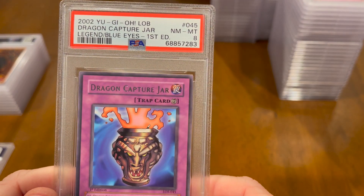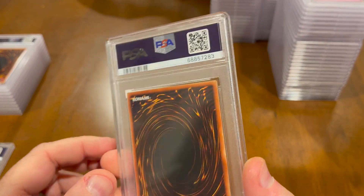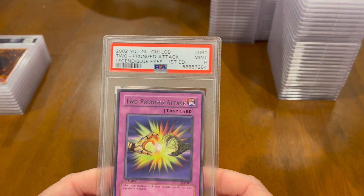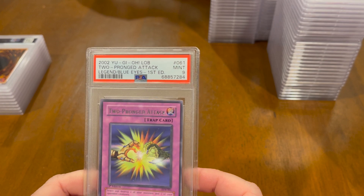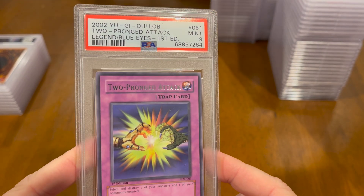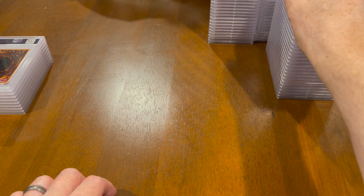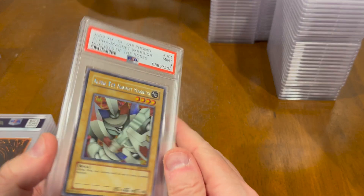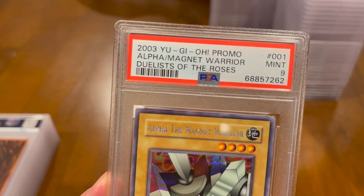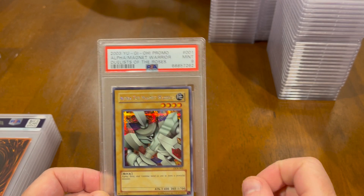Maybe they just were feeling funny. Anything 8 and above is decent though, because those are still near mint to mint. It's when you get below an 8 that it gets really disappointing. There's a 9 — Mint 9 — Two Pronged Attack, Legend of Blue Eyes, First Edition. Here's Alpha. Alpha, Beta, and Gamma — Alpha got a 9. Not quite as centered — that's probably the only thing with it.